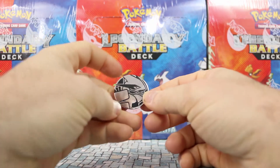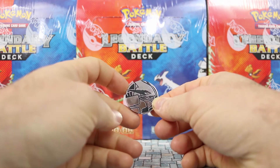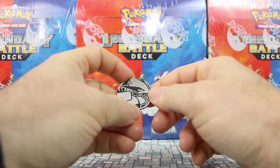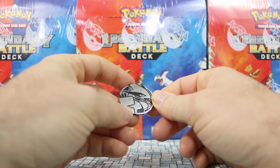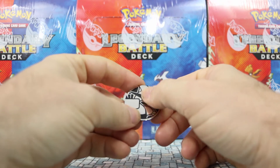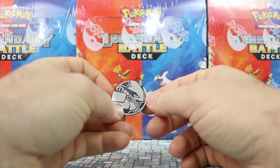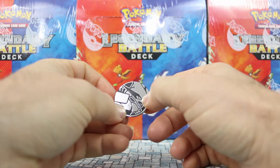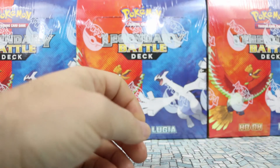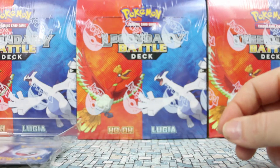It also comes with a little Lugia coin. One thing I don't like about these silver reflective coins is that they very easily get scuffs and dings on them. Many times, brand new out of the package, there'll be scratches and dings in them, which is not ideal for something you've just gotten.